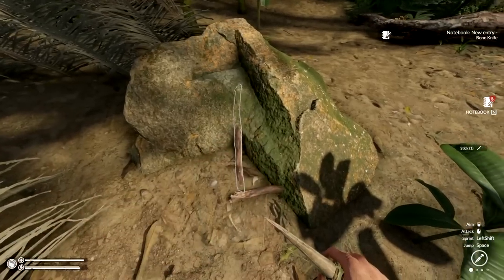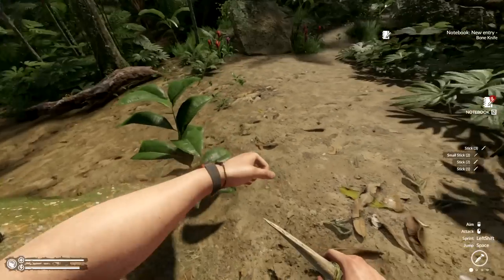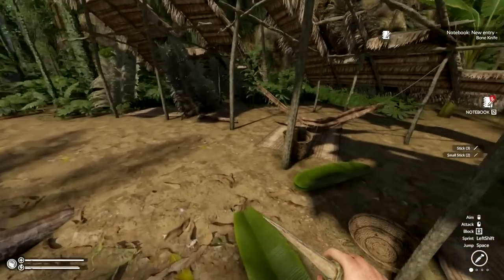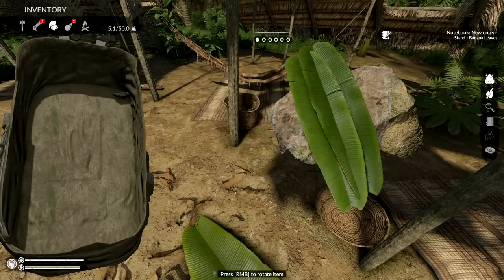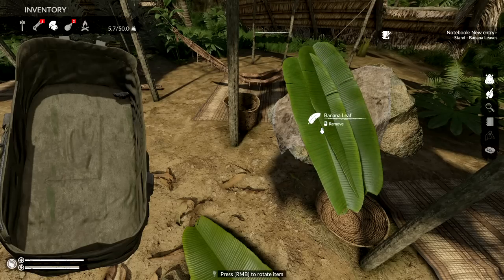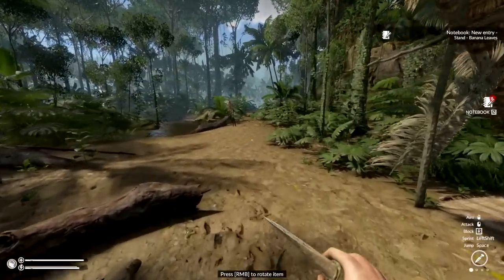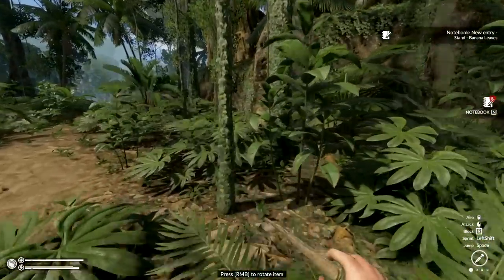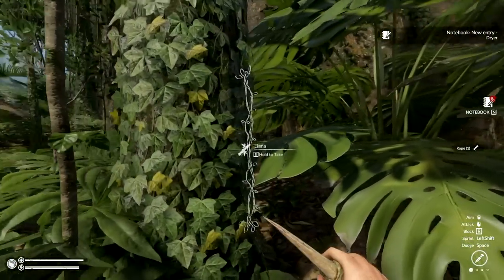We're not building where we built last season - we're building somewhere completely different this time. I'll grab all this because we need that for fire and I could also use this right now for some armor really quick. It's not gonna be the best armor. I don't have any rope - I need to go back and get the other stuff. There is rope here.